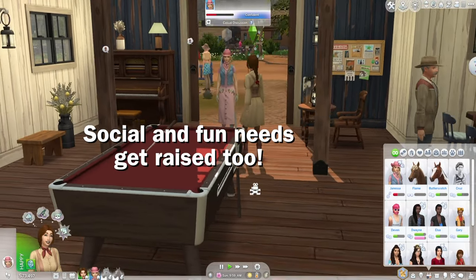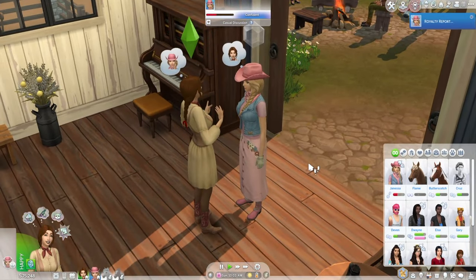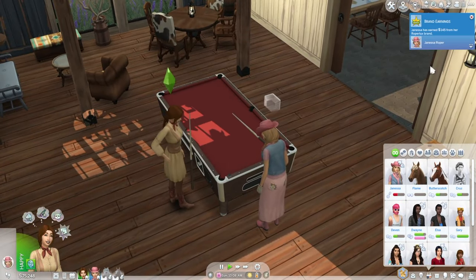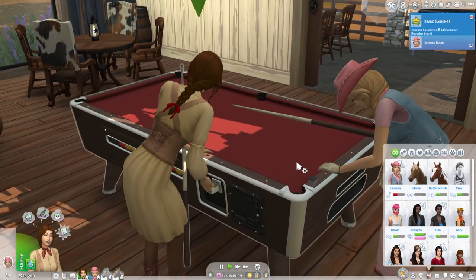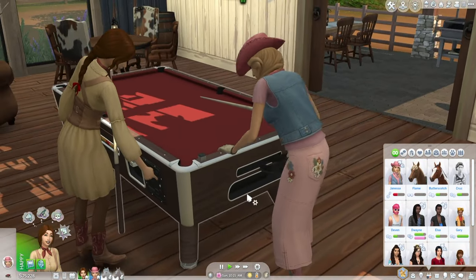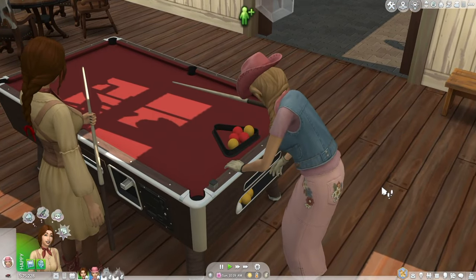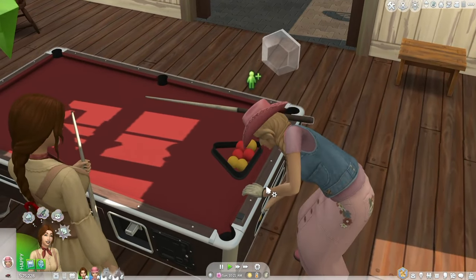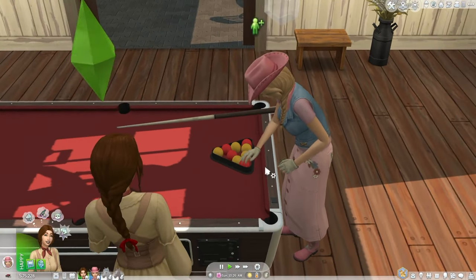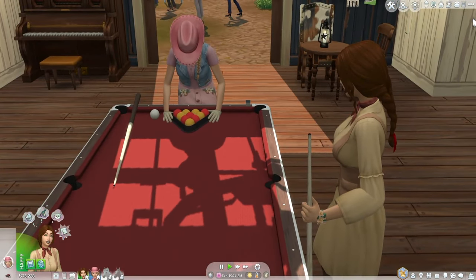Maybe they can just bond over billiards. She just goes up to ask her first. I hijacked the dance hall from Chestnut Ridge to use as a billiards hall instead. Look at this — she actually puts the money in the machine. She's gonna be the one to rack the balls first, then putting the balls on. Normally, if Maxis made this, I'm sure it'd be just a generic swiping animation we see so many times, but she's actually putting all the balls on there. And then you have Tanya just kind of be like, 'I'm ready to play some pool.'